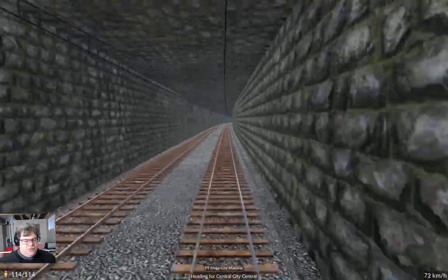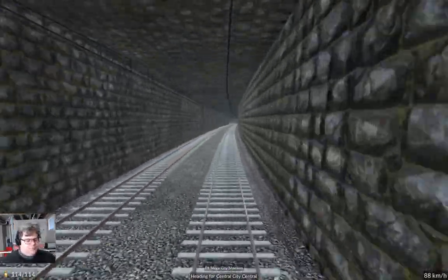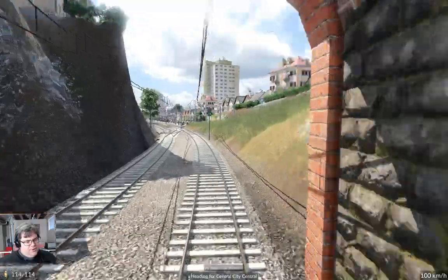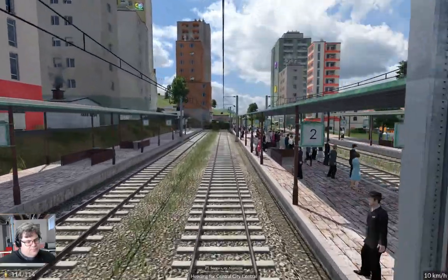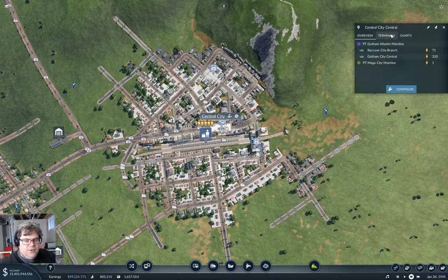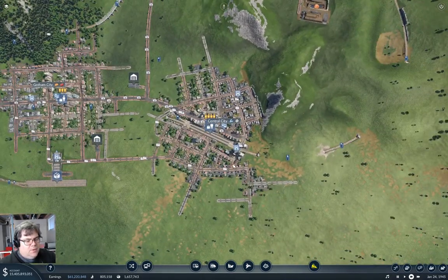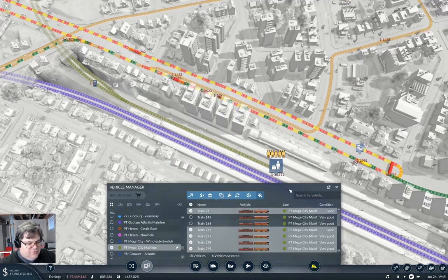After we get to Central City, I'll add some extra trains and then we should be good. Yeah, we should pop up out of the ground here. Good — everything is good here. Well, we'll jump out of here and take a look in here on the terminals — lines. Everything's good. So it's going to be the mega city mainline — manage vehicles, put another half dozen on there and we're good. I thought this might actually break an hour to get that last bit of passenger electrics in, but everything's good.